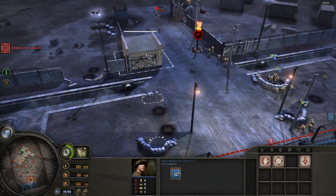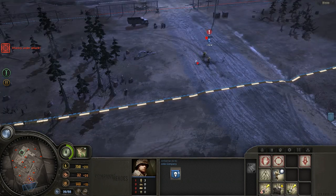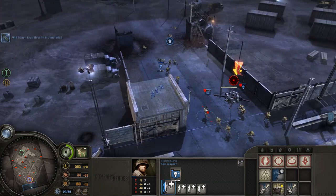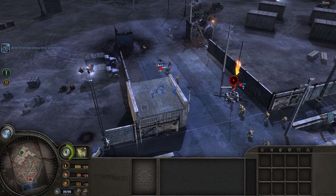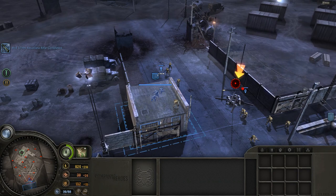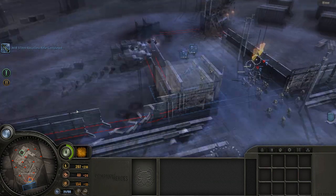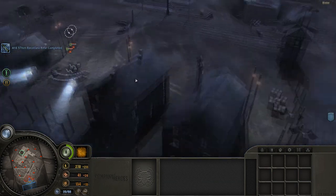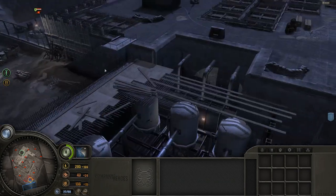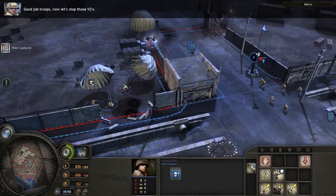Let's put my machine gun into this gun position. They go down here — cool. Put them in this building because one of the objectives will be to protect the gate; it's usually enough, they don't normally put much effort into capturing it. Let's get another squad of paras underway. As a general rule I want to push west, clear out these areas. Good job troops, now let's stop those V2s.